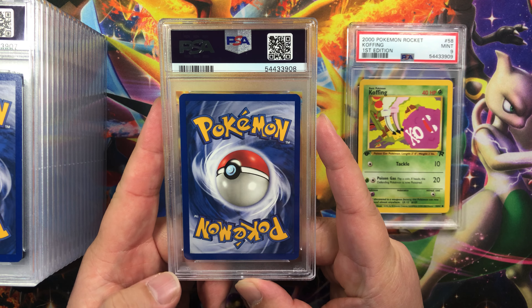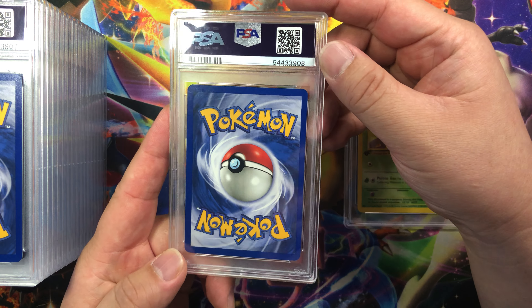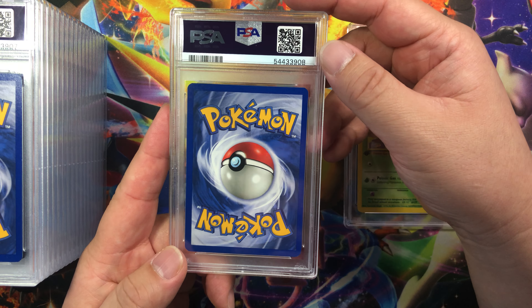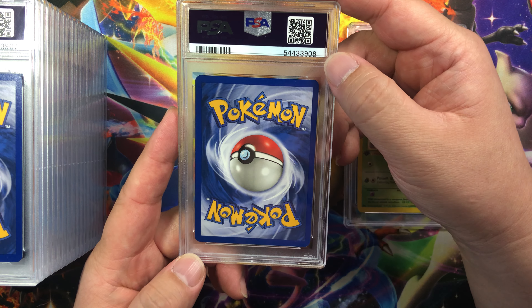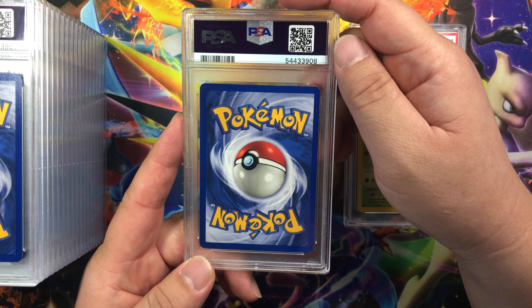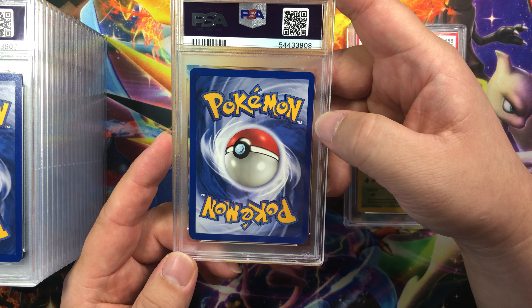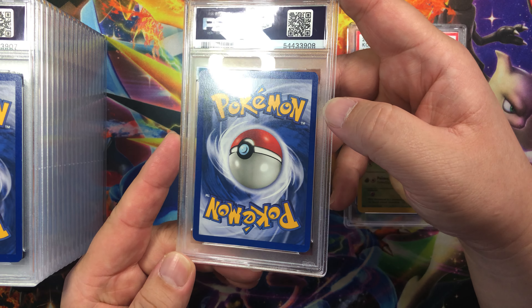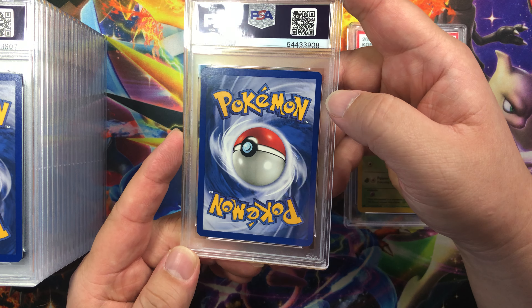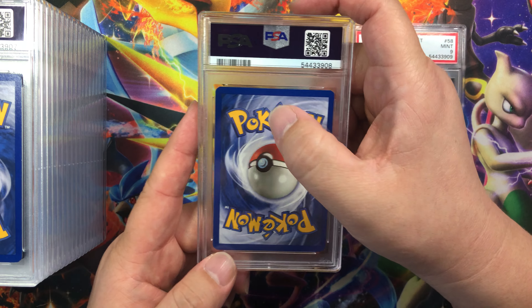Okay, next card. There is whitening on the corners and edges — it's the factory cut whitening. For most of the cards that actually show this, it doesn't seem to affect the grade. There's a sticker on the left and on the right, surface looks good, and there's some scratching or dents right here on the top.